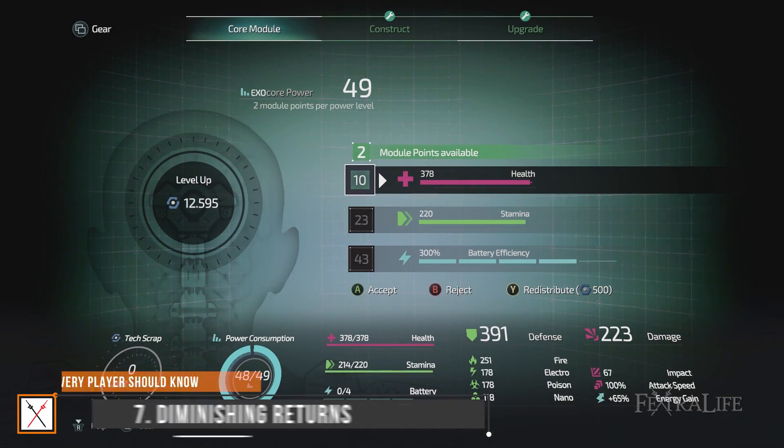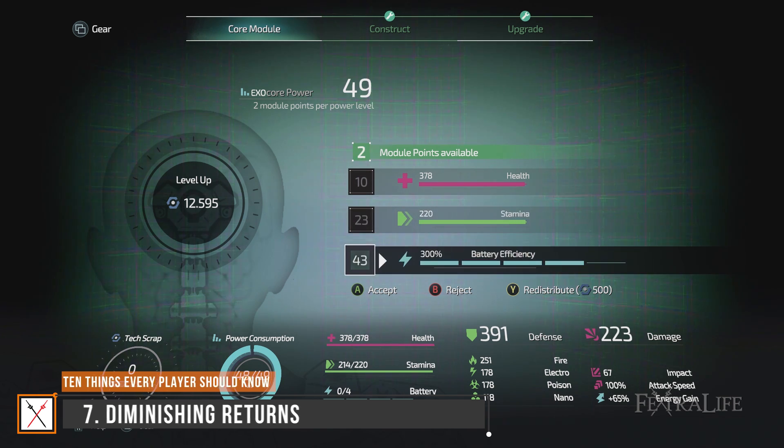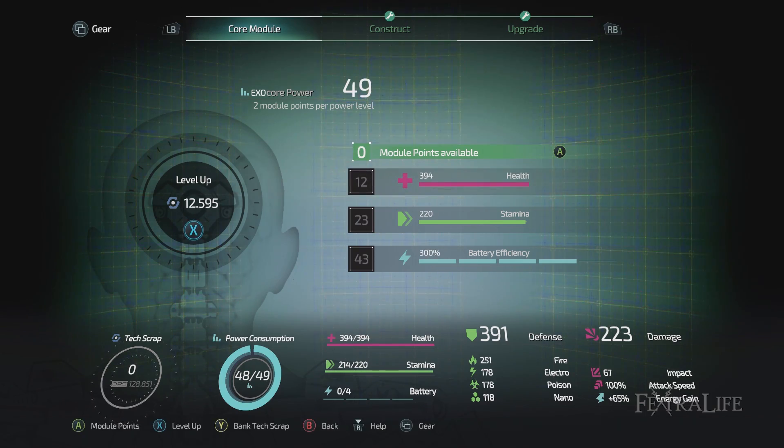Health, stamina, and battery efficiency all have diminishing returns, so pay attention to how much benefit you get from each point you spend. The soft caps for each of these stats are not the same, so you'll have to decide how deep into each you wish to go. Because of this, you won't see as much benefit when leveling up from a certain point onward, only really gaining core power in order to slot better implants.